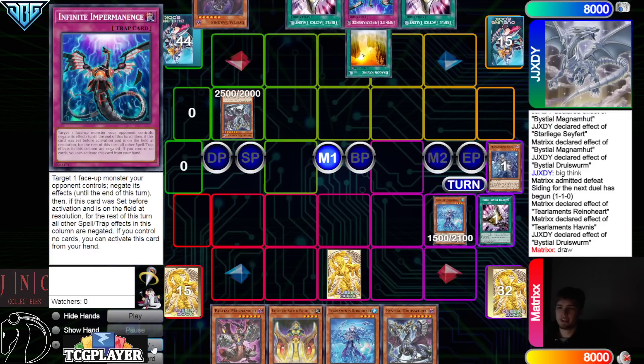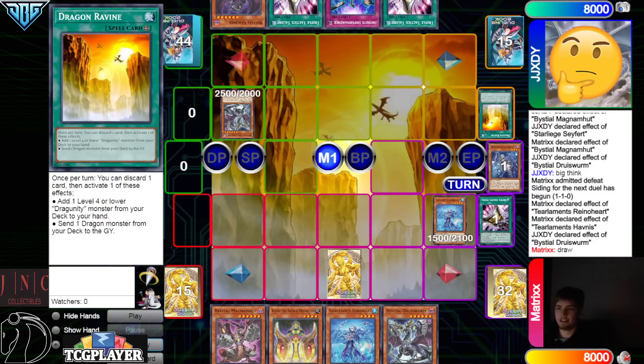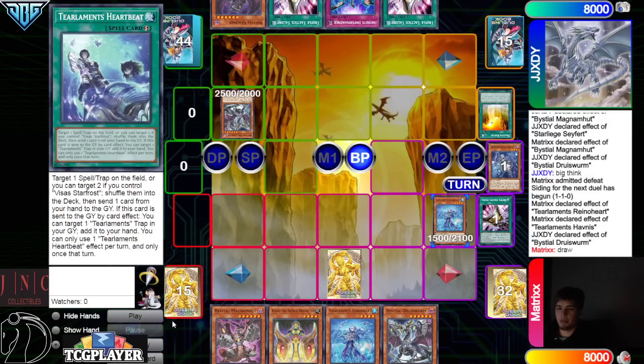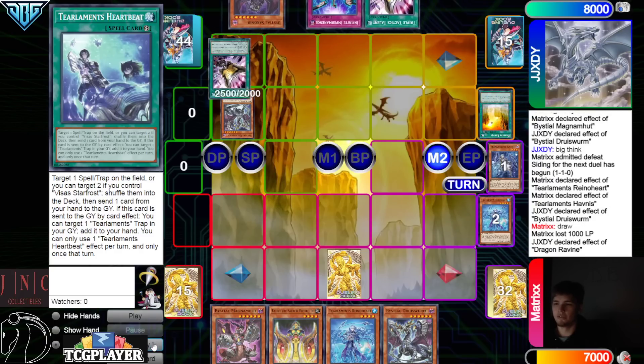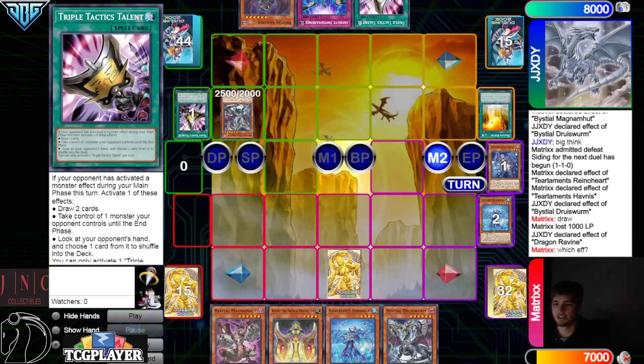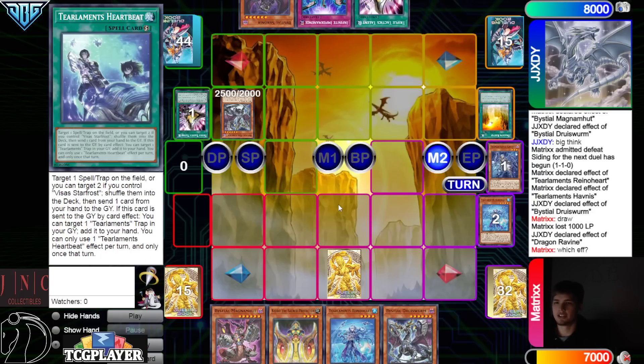Draw Imperm, then activate Ravine. They go battle phase. Decided to activate Ravine and then go battle phase — definitely a misplay there, could have attacked. Phase two, Ravine discard — like what if you just got hit with Crime there for no reason? What if they just Crime Ravine and you lose because of it?